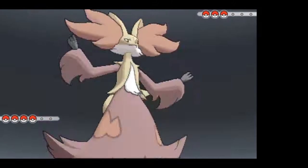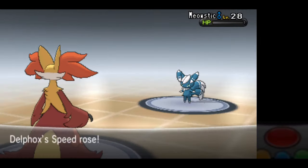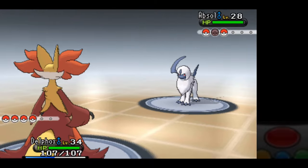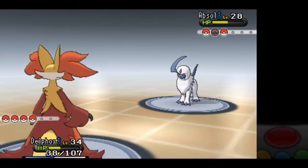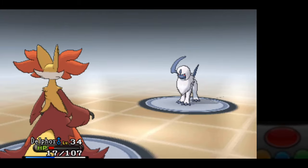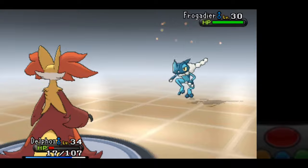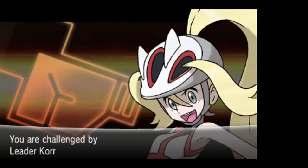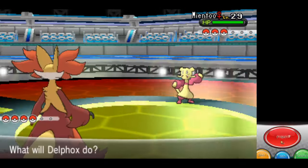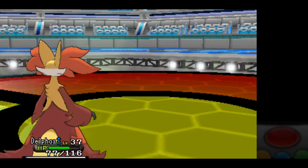He leads with Meowstic. Shadow Ball can't quite get the one-shot, and it sets up Light Screen. This is going to prove problematic for Absol, because it's going to lessen the damage from both Ember and Shadow Ball. I get down to 17 HP before the Light Screen wears off. Thankfully, Shadow Ball is able to finish Absol, and all that's left is Frogadier, which Psyshock can easily one-shot.